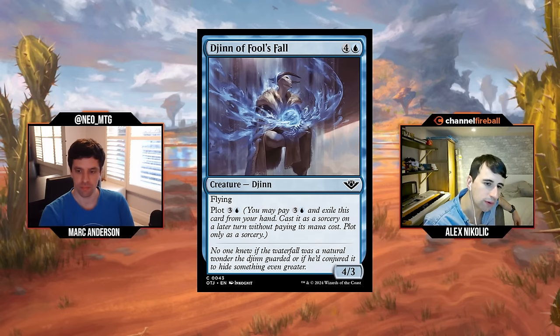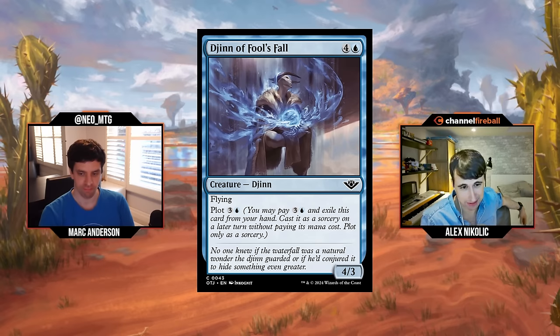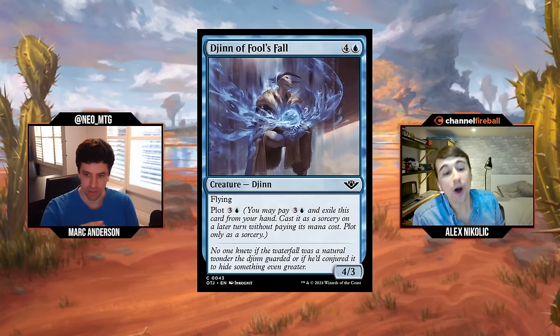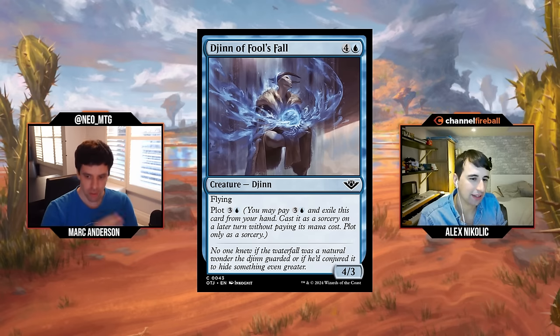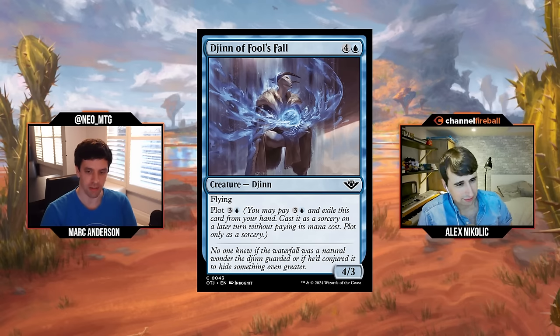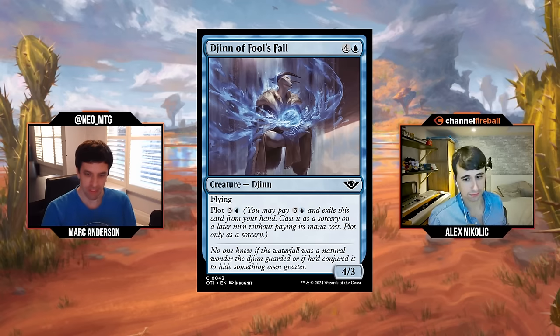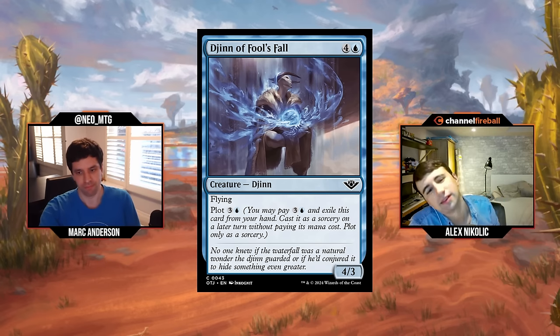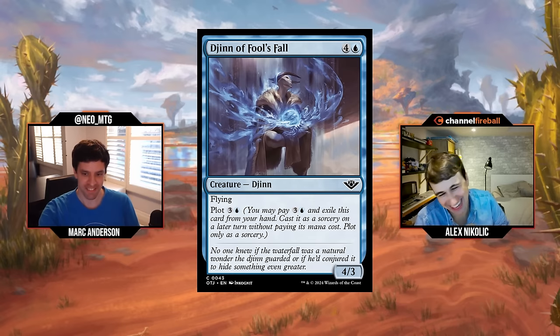Jinn of Fool's Fall: five mana — four and a blue — for a 4/3 flyer. It's got plot for three and a blue, so you're purely getting a mana discount or caring about casting multiple cards a turn. I would like this card so much better if every number on it were one lower — the stats too. Plotting for four you're just not going to do it; you'd rather play Lone Shark. This card would be so good in 2010, but not today. D-. I think you're going to care about it being a plot card sometimes, so maybe a D.